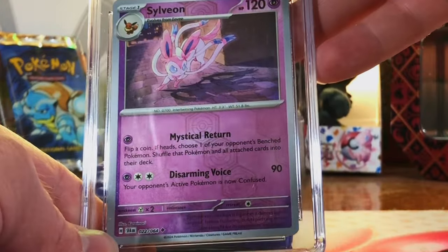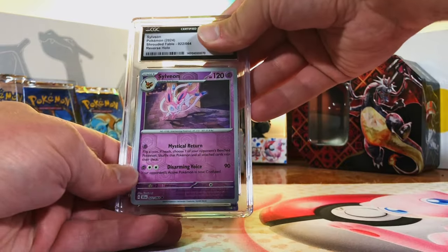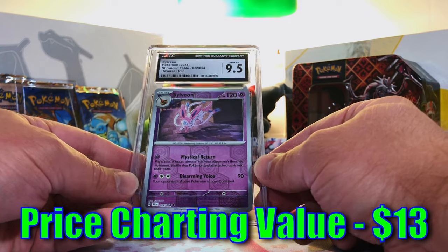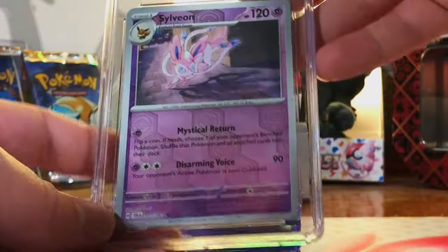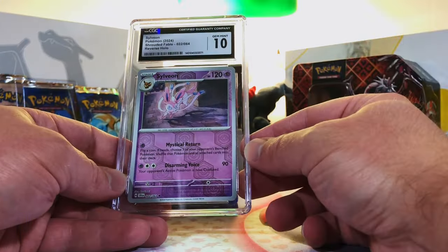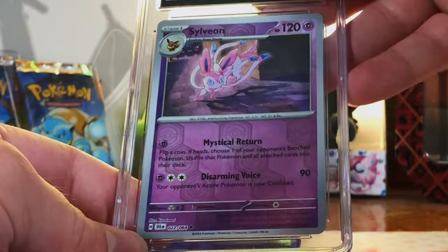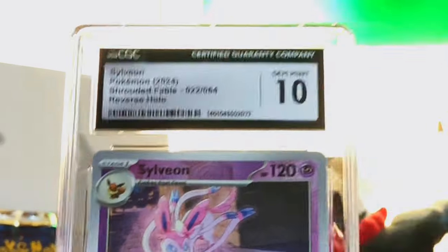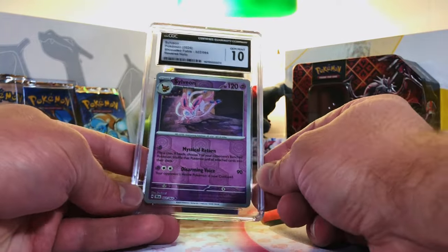Sylveon Reverse Holo Uncommon from Shrouded Fable — nice Sylveon artwork. I am guessing a 10 on the first one, we got a couple of them. Nine-five. Nice grade, we got more chances for a 10. I only think there's two in here — this definitely has got to be a 10. Yes! We got a 9.5 and a 10! I am satisfied with that, love that Sylveon. Oh, and we got a third one — this has got to be another 10. Yes! Two Gem Mint 10s on the Sylveon Reverse Holos.